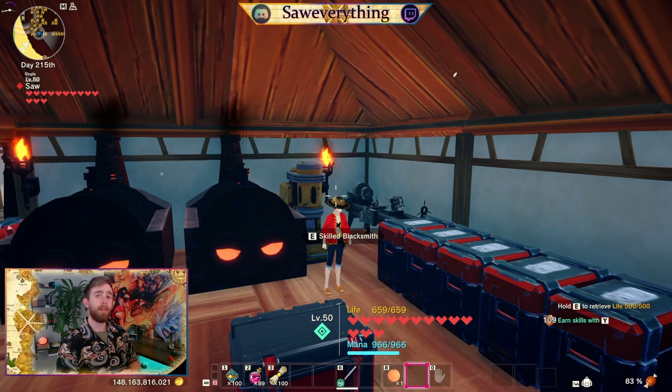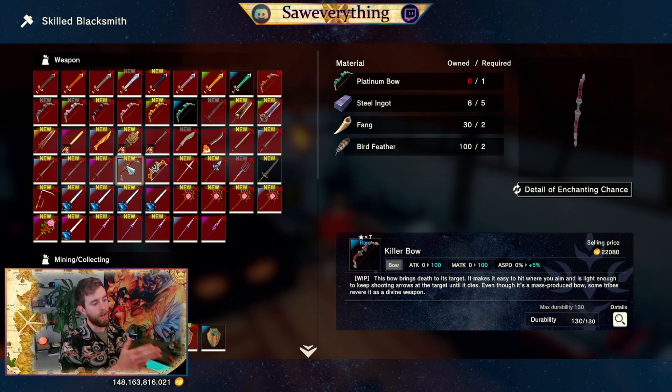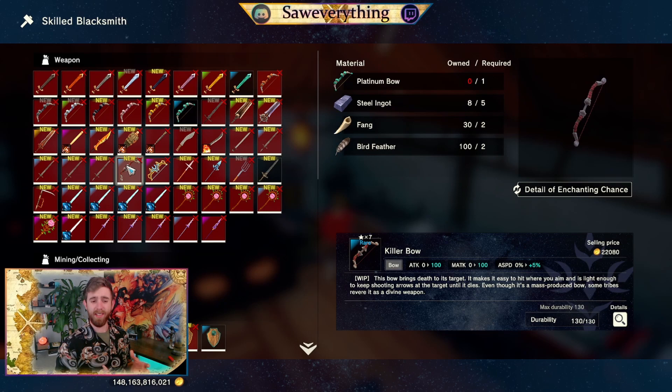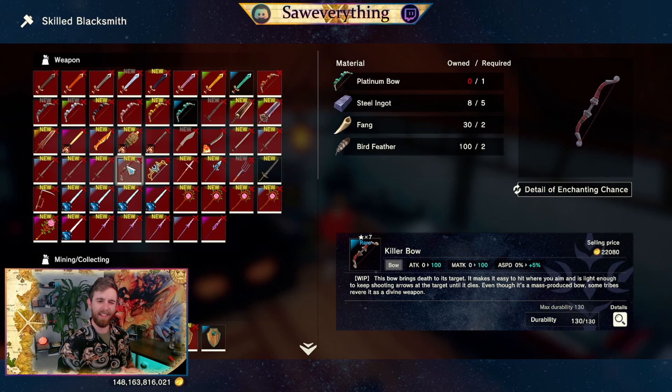Time to make our killer bow. Our platinum bow takes an ingot, log, leather, and bone. Our killer bow is going to take a platinum bow, steel ingot, fang, and bird feather. For the steel ingot, dangerous thief boss is a good option — maybe even crimson dragon steel ingots. For the fang, we can use red eyes purging or even a dangerous crocodile fang. We could try a fang from the lizard sword or lizard axe — the lizard axe might be good for the 20% increase of damage crit rate, but it does diminish your crit chance, whereas lizard sword will up our crit chance and give us maybe five percent attack.